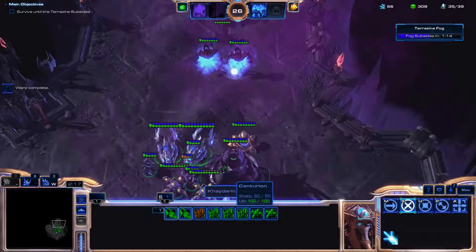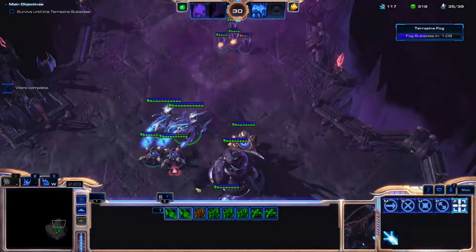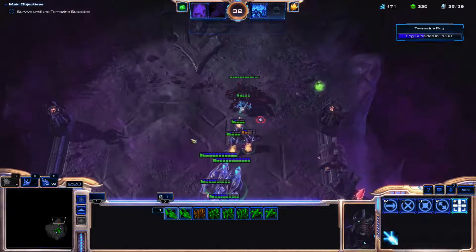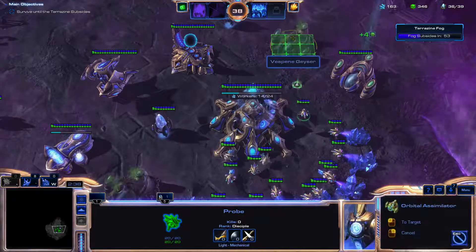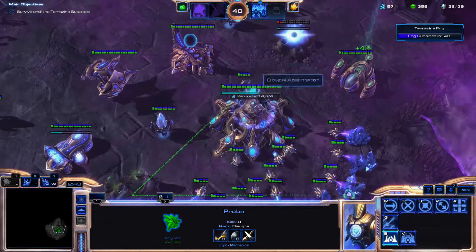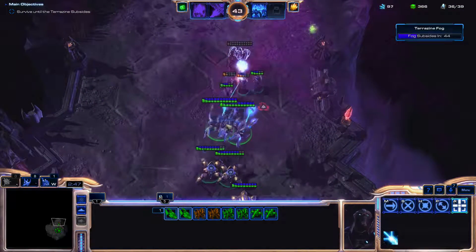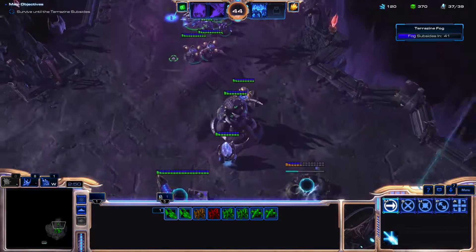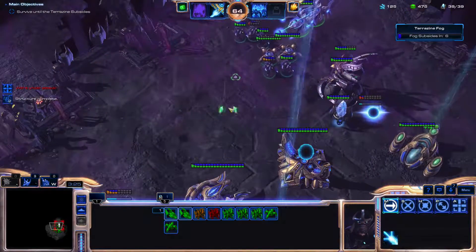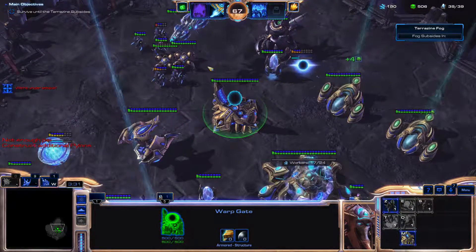Another wave is coming. The void rays are extremely powerful and very useful — there's a siege tank, got to take that out. Because we have automated Vespene refining, it would be to our advantage to get all our assimilators up and running as soon as possible so we can collect as much Vespene as quickly as possible. The fog should subside any moment now — we've held off the first wave.